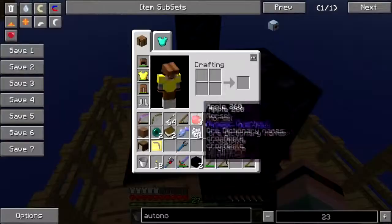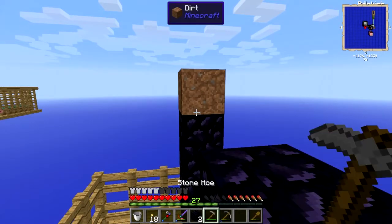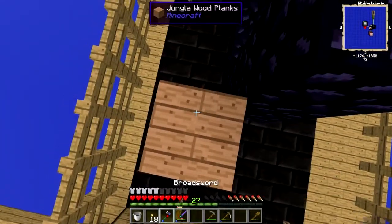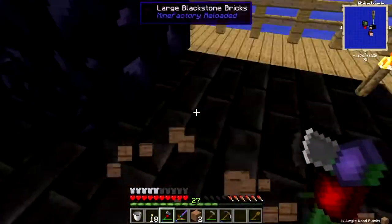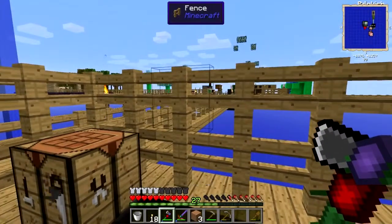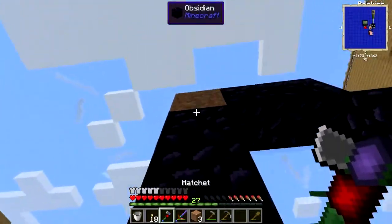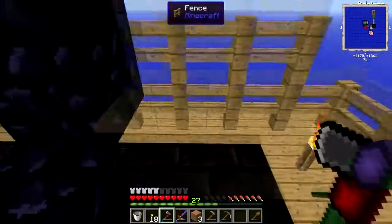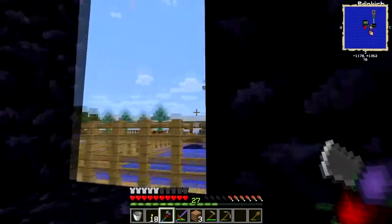There's an enderman - that's the one thing I still see a lot of just hanging around. I do at least get a steady supply of ender pearls. They come out of the mob farm, escape death, and wander out. I haven't had a whole lot of trouble with them moving my blocks lately, but sometimes I do.